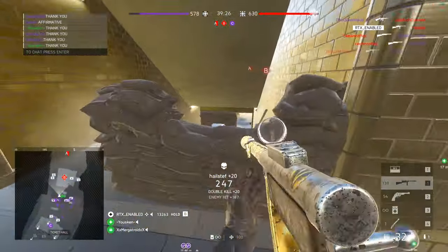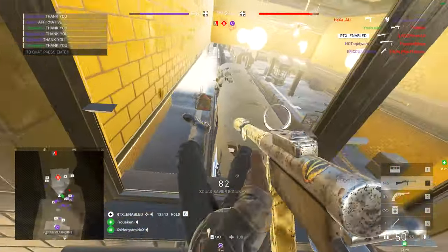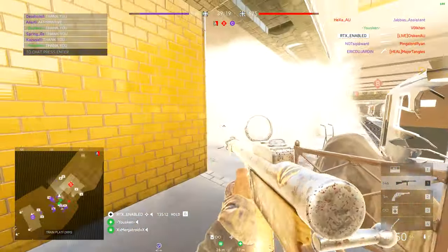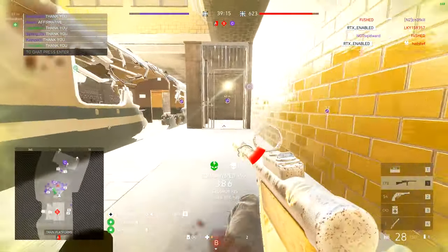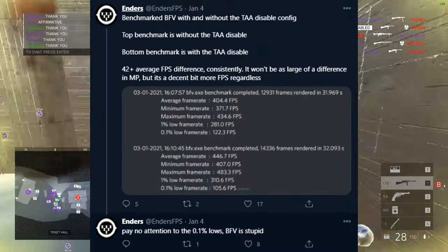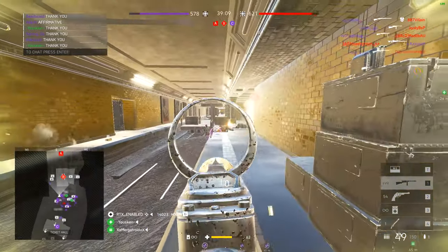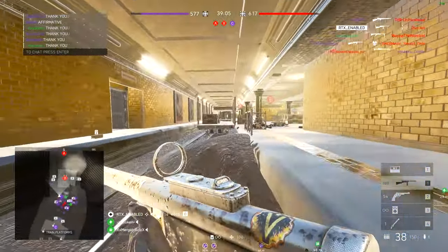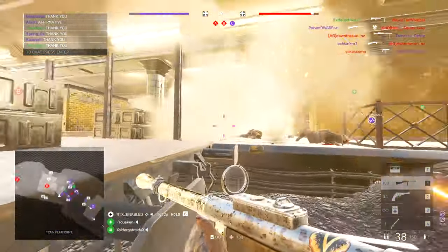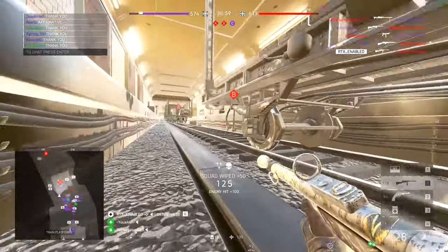In this video I'm going to cover in-game settings which will work for both PC and console, and then some more PC-specific stuff like tweaks outside of the game and a config file. The config file has been used by a lot of players pretty much since the launch of the game, and Enders recently tweeted out that it gave him about 42 extra FPS on average, which is absolutely insane — although that's about 10% of his FPS gain. Either way, 10% is nothing to joke about.